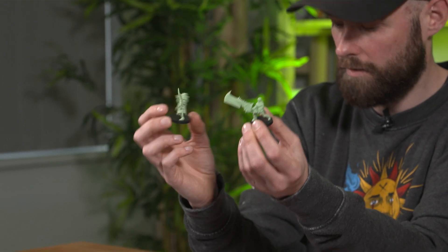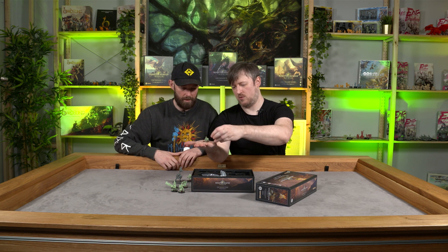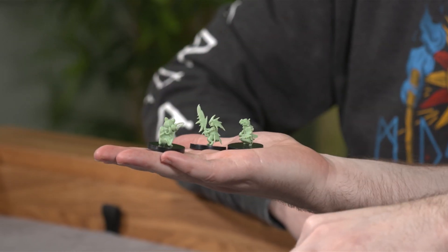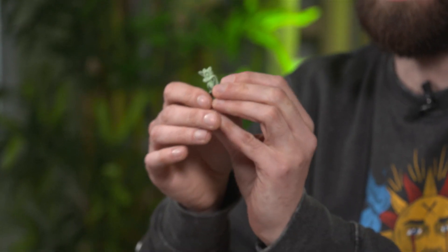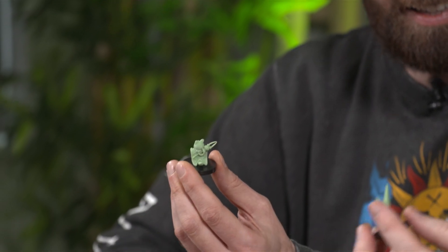A bit of jewel baits over here as well, and then some extra little bits and pieces. So we mentioned Palicos earlier — these are the Palico minis. These are basically your token upgrade. So when you're playing with your Palicos in your core box, instead of having a token, you actually have a Palico miniature.